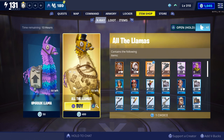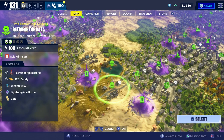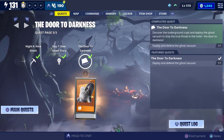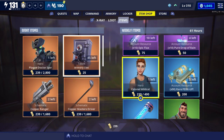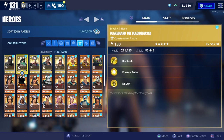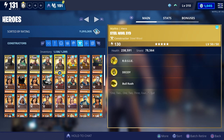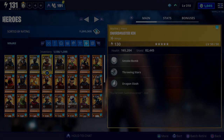For those wondering how you get heroes: you can get them from llamas, as rewards from quests and missions, through transform schematics which you can use to transform into heroes — sometimes they come as quest rewards from events. You can also buy them from the event and weekly store, and you can recruit a lot of heroes from the collection book. That sums up everything about the four different classes in Save the World.